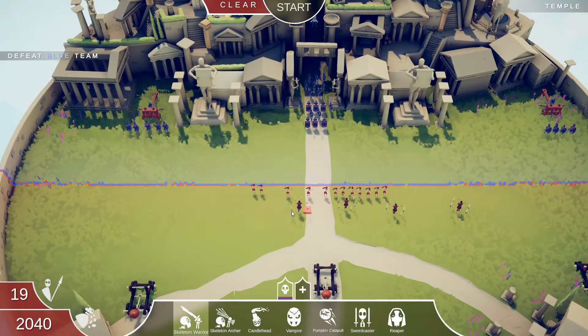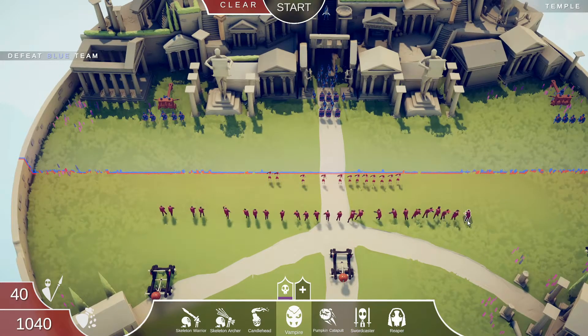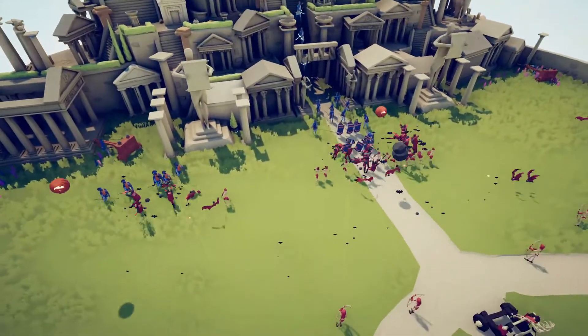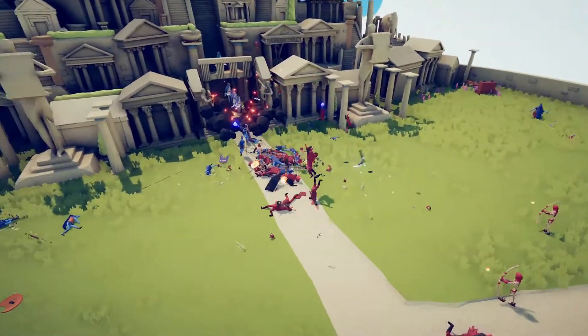I'm not using those guys, they did not do anything helpful. I'm gonna try vampires because they are cheaper, so I'll put a bunch of those in. Then I might try archers in the back, and for the rest we'll add in some skeleton warriors. I'm keeping the pumpkins because I think they do a decent job.